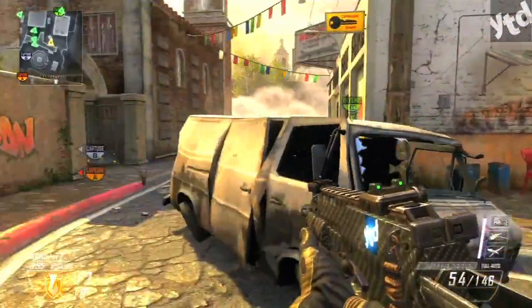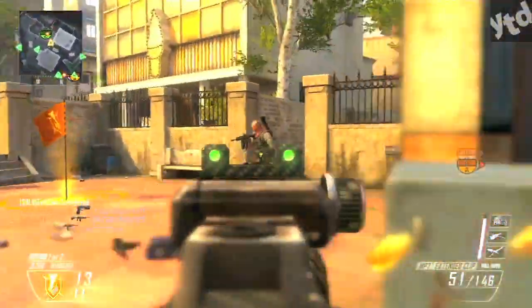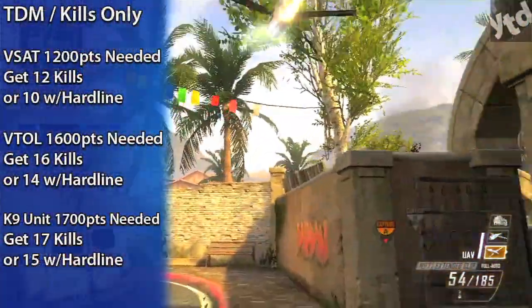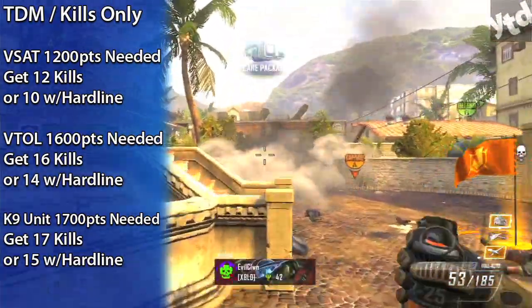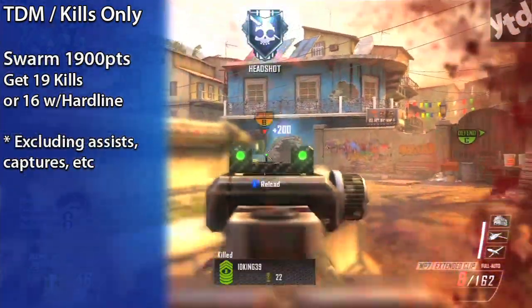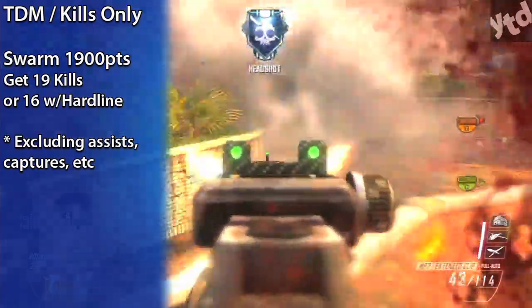Now if you're the type of player who tends to run higher score streaks, you'll be lowering the amount of kills needed for your rewards even more. Based on just kills alone in TDM using Hardline, you can lower the amount of kills needed to get a VSAT, VTOL, and K9 unit by less than two kills. The Swarm, which normally requires 1900 points or 19 kills, using Hardline you'll have it in 16 — that's three less kills required.